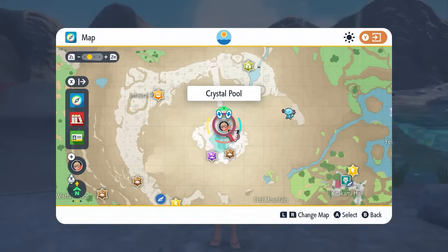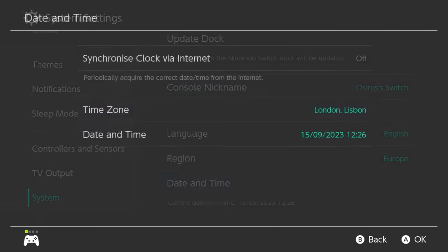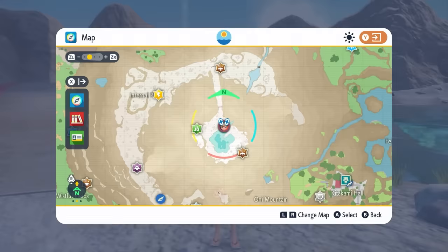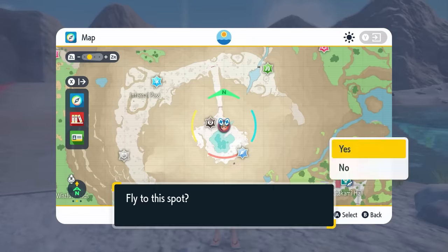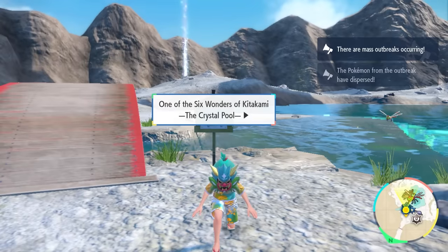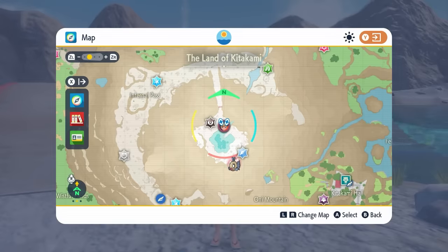It is worth noting that sometimes the Mass Outbreaks don't spawn through properly on the map, so just fast travel back to the Crystal Pool area to make sure that those outbreaks are coming through after you've gone into Date and Time to do the respawn manipulation. It took us over half an hour to get Feebas on our map, but hopefully it takes less time for you. Just have a little bit of patience when you're resetting for it.